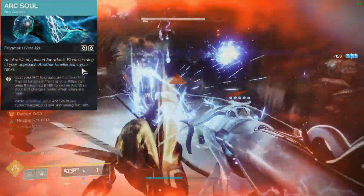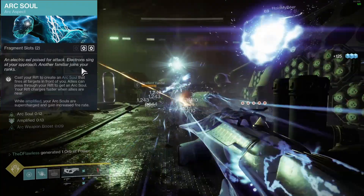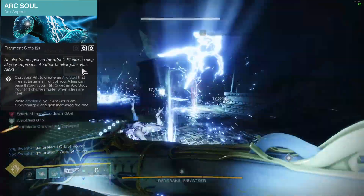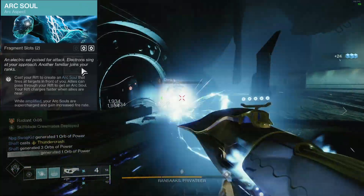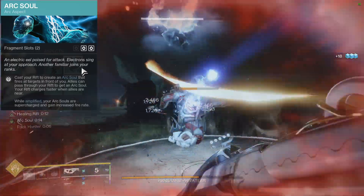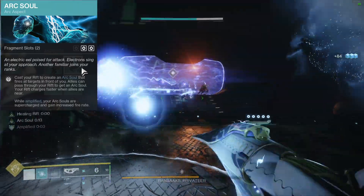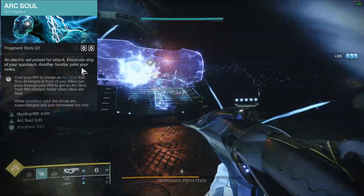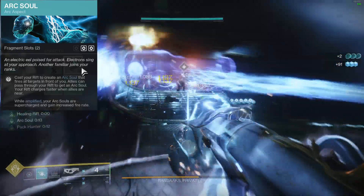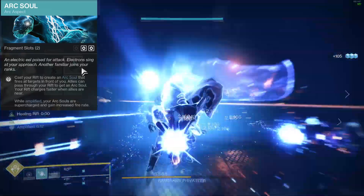For Aspects, we have Electrostatic Mind. Defeating targets with Arc abilities or defeating jolted or blinded targets creates an Ionic Trace. Collecting an Ionic Trace makes you Amplified. This aspect basically makes it so that every kill we get makes us Amplified and spawns an Ionic Trace, and the way we play it, you'll have unlimited ability uptime. Next we have Arc Soul. Cast your Rift to create an Arc Soul that fires at targets in front of you. Allies can pass through your Rift and they get an Arc Soul. Your Rift charges faster when allies are near, and while Amplified, your Arc Souls are supercharged and gain increased fire rate. This Arc Soul is super aggressive and super powerful — we actually have to compete against it to get weapon kills because it's just that good. Our little Arc buddy is like a one-man wrecking crew.